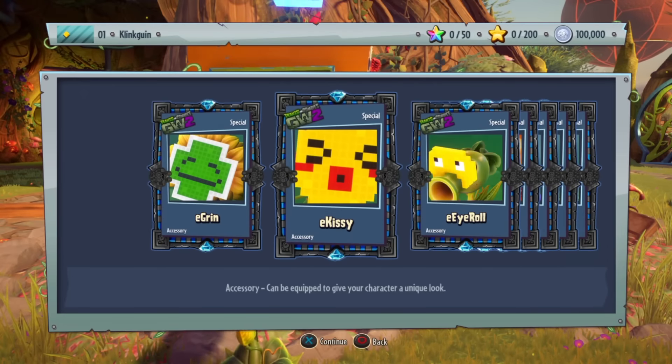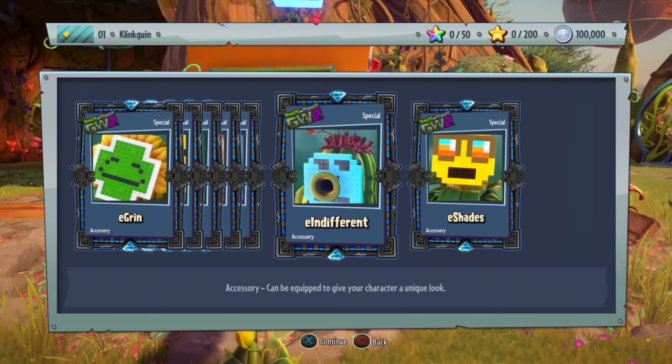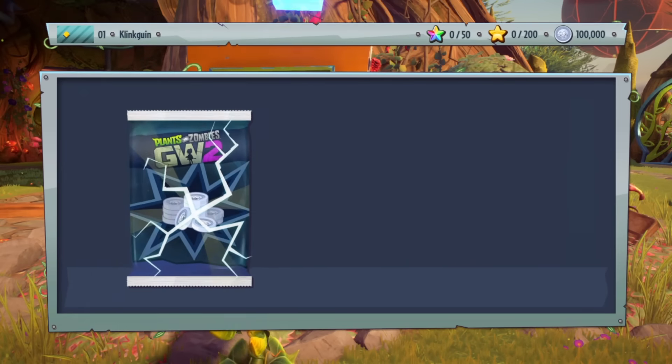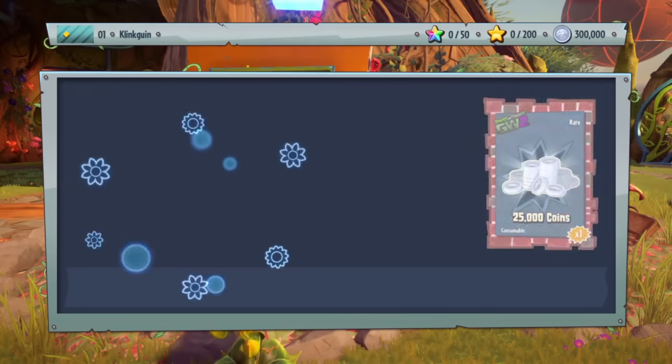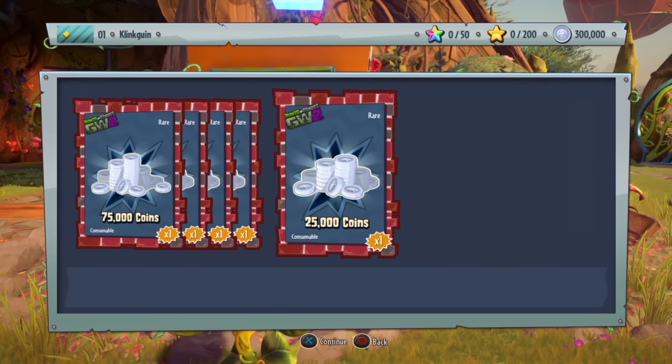We get the e-grin, e-kissy, e-eye roll, e-vision orange, e-stare, e-indifferent, and e-shade. Let's go ahead and open up the big spender pack — we get 200,000 coins. Some starter coins for us to get started on this game, which is pretty cool. Now the phenomenal character pack — let's go ahead and see what new character we're going to get.